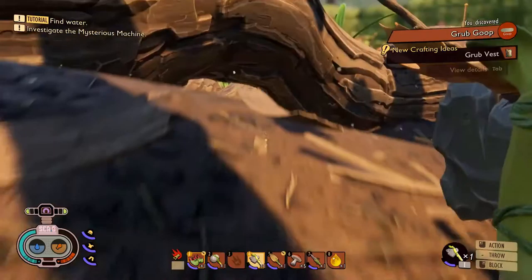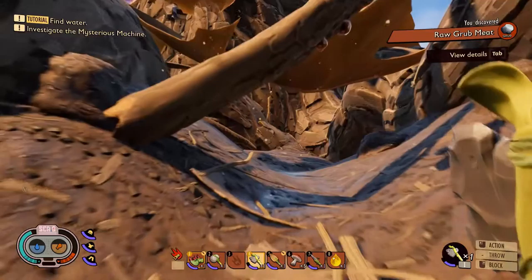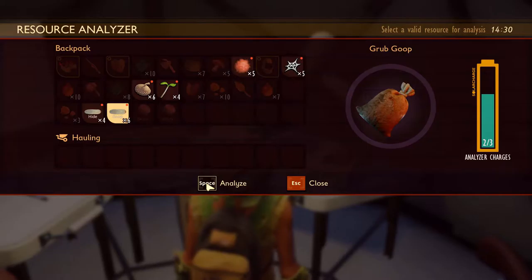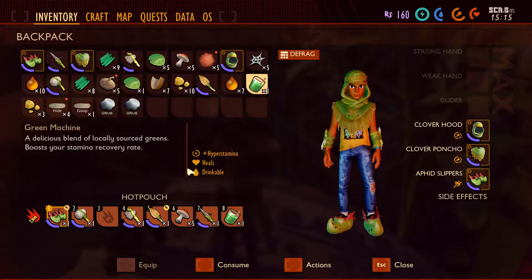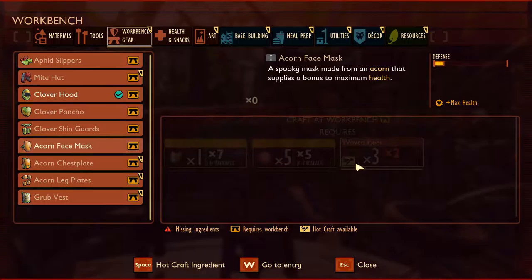Take this shovel and go for these grubs — grab as many as you can in the beginning because they're very useful for two things: the canteen, and more importantly the smoothie machine. Put in a plant fiber, a clove, and a sprig — craft that and you now have the green machine potion, which gives you hyper stamina, heals you, and provides a little water.